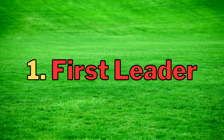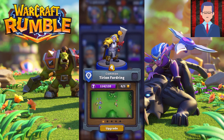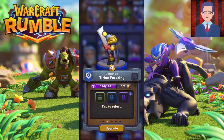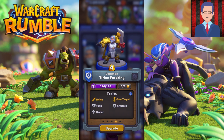First off, we're going to talk about leaders. When you start the game, they are going to let you pick your first leader — this is very important. There are 4 leaders that are extremely good right now. The first one is Tyrion. Tyrion is a tank that heals allies. It's great for beginners, and whenever your troops take damage, Tyrion can heal all of them with Holy Light.